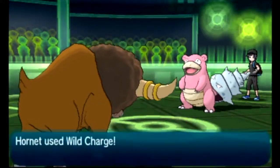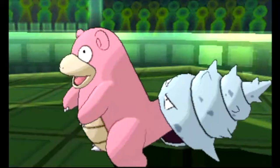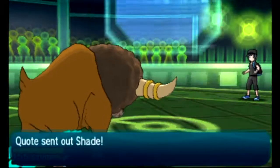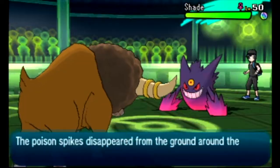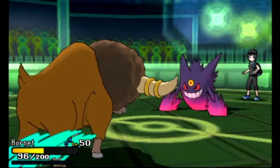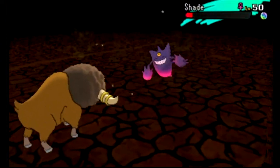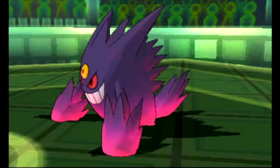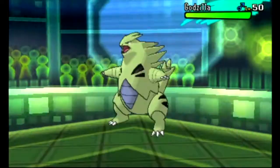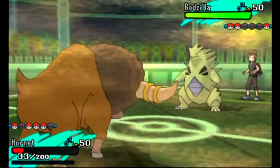I go for Hornet here — Hornet is my Bouffalant, who is Life Orb. So I can go for Wild Charge, even if he wants to bring back in Gengar expecting a Normal-type move like Head Charge, which is Hornet's signature move. I don't have to go for that because I can just go for Earthquake and finish off Gengar. You see the Toxic Spikes disappear because Gengar is part Poison. I really shouldn't have done that with Drapion earlier. I revealed the Earthquake to my opponent — I think he was surprised, because he didn't really see the Life Orb, and the fact that Gengar has Cursed Body and not Levitate. In past generations Gengar had Levitate, so Earthquake wouldn't have worked.